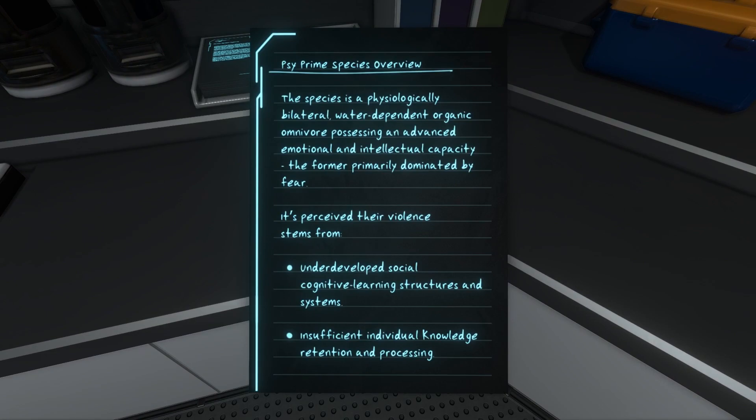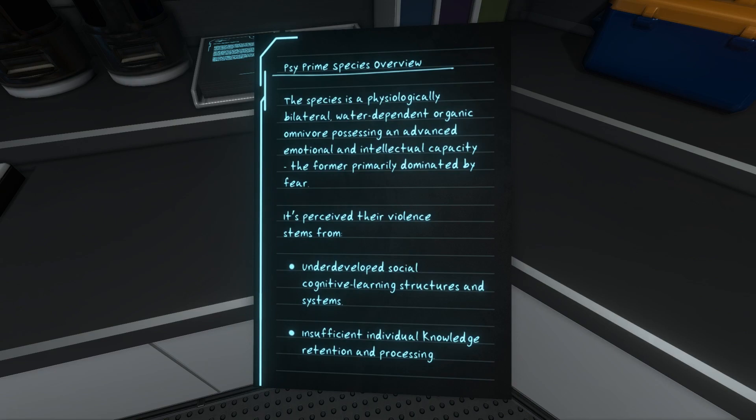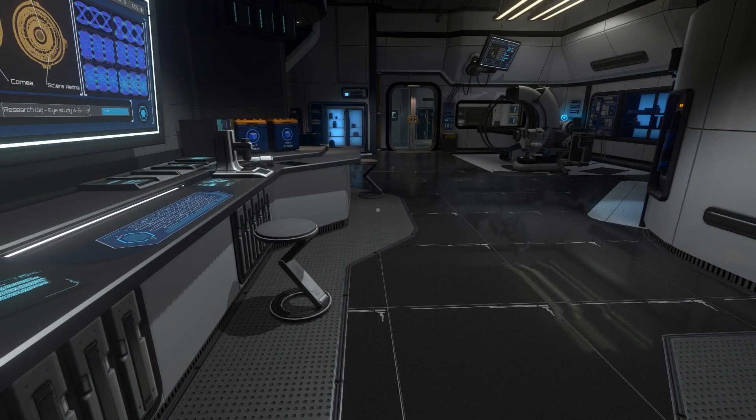Psi Prime Species Overview: 'The species is a physiologically bilateral, water-dependent, organic omnivore, possessing an advanced emotional and intellectual capacity — the former primarily dominated by fear. It's perceived their violence stems from underdeveloped social cognitive learning structures and insufficient individual knowledge retention and processing.' So they're underdeveloped socially — that's why they're fighting apparently.